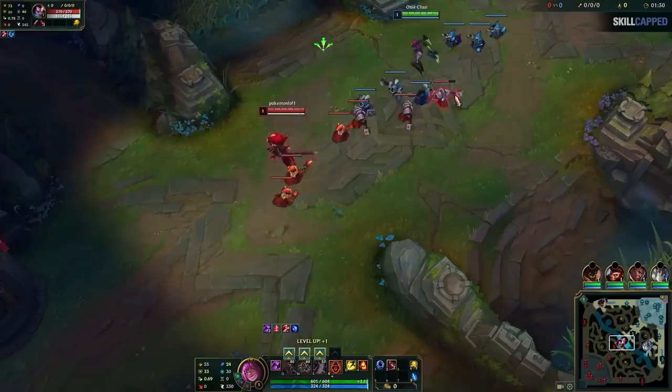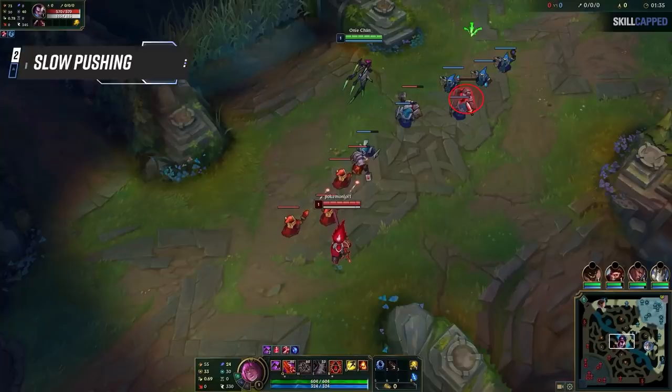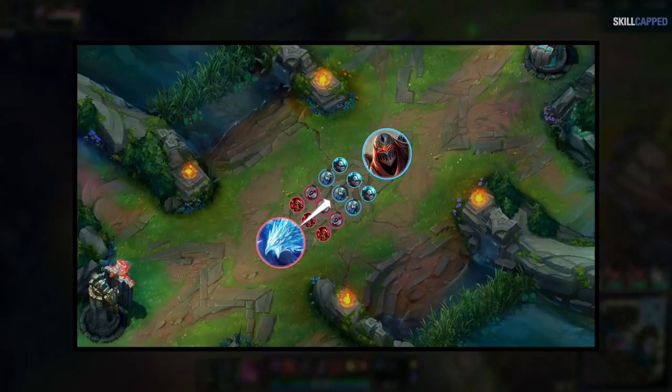After that, I'm auto attacking one minion down, which brings us to trick number 2, which is probably the most important one, and that's slow pushing. Slow pushing can single-handedly make you win these matchups. To slow push, you have to have the push advantage, then keep it just slightly. If you push too fast, you can't stack up the waves properly. You want to stack up 2 or 3 waves if possible.